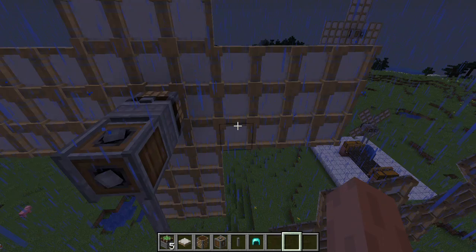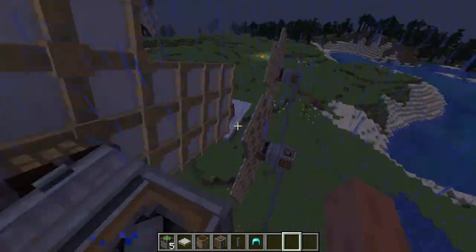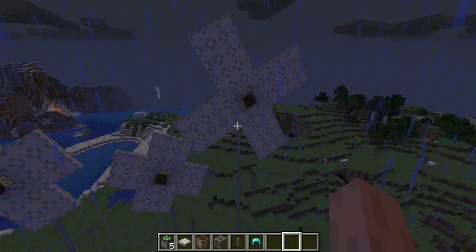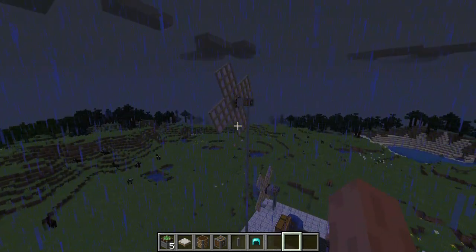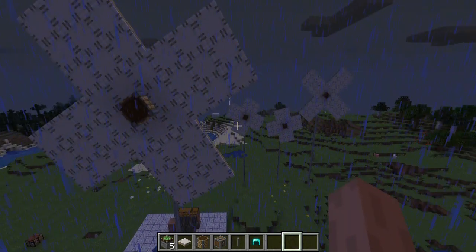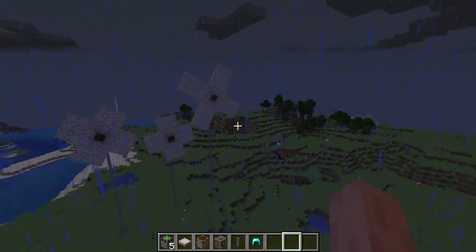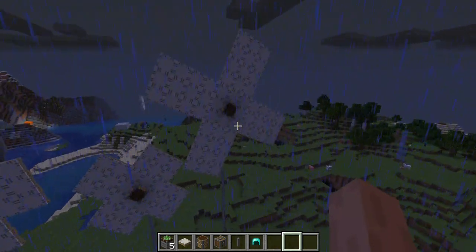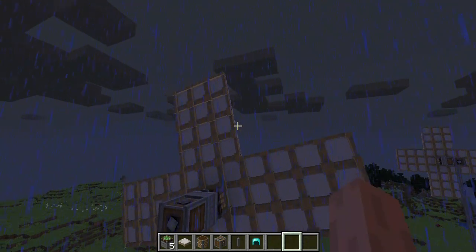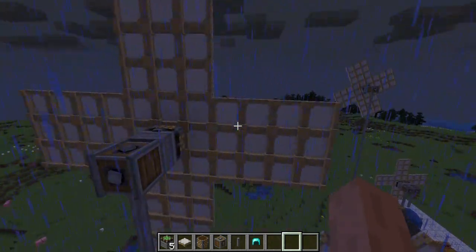Starting it up — it should be running faster. Yep, 3500 stress units now. You'll see that this is running very fast compared to the smaller one. That one has a three by three and this one is a five by five, so we can tell that if you add to the dimension you're definitely going to find it producing more stress units.